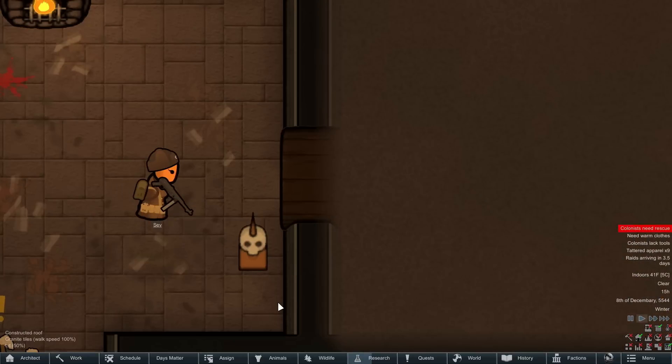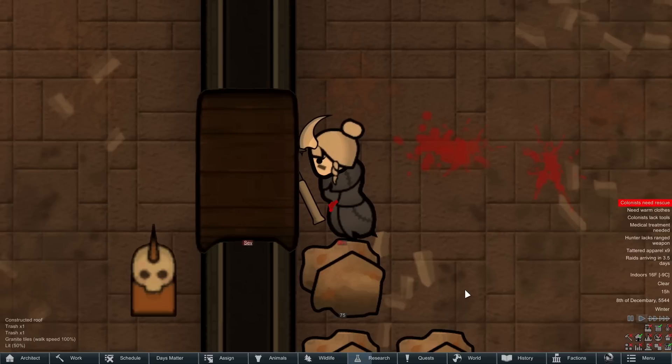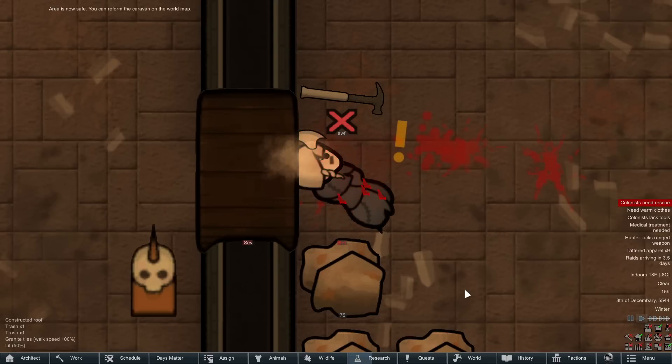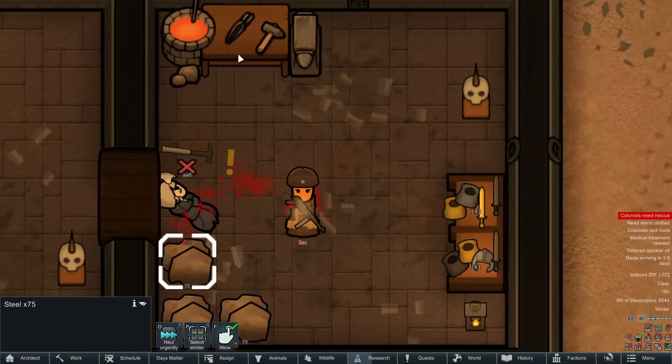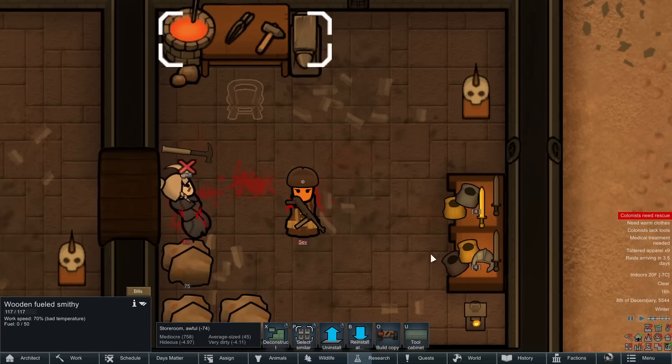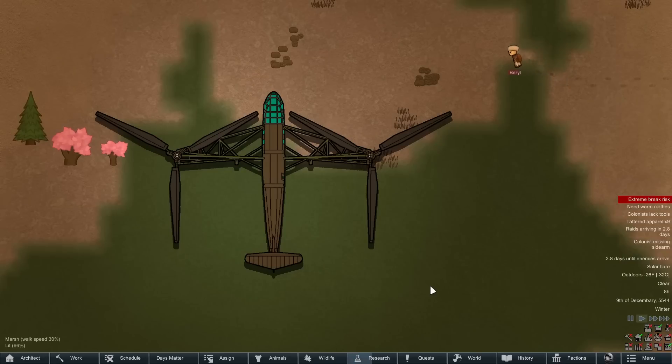Sev also took it upon herself to clear out the final room of the complex. After entering, she encountered a female Thrombolian wielding a hammer — she appeared to be a blacksmith of sorts. With the complex cleared, we could haul our new Thrombolian slaves back to base as well as the armor and other goodies they had there.